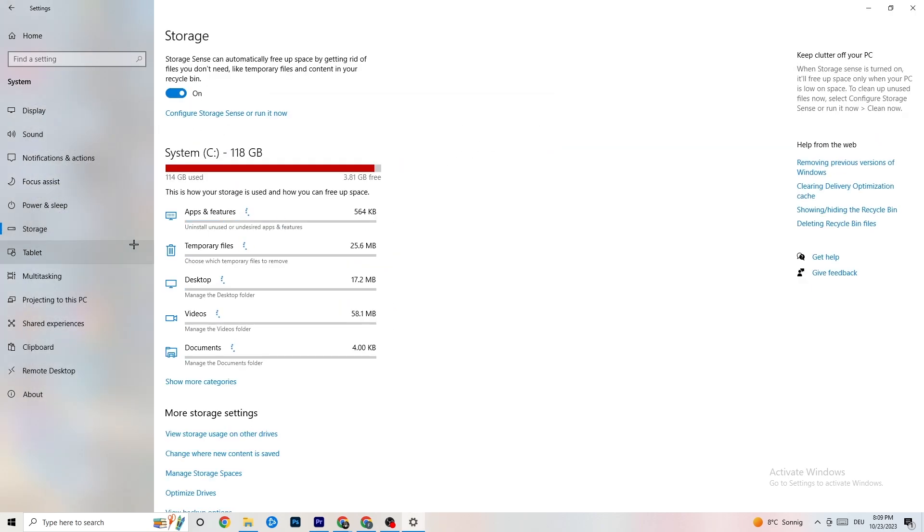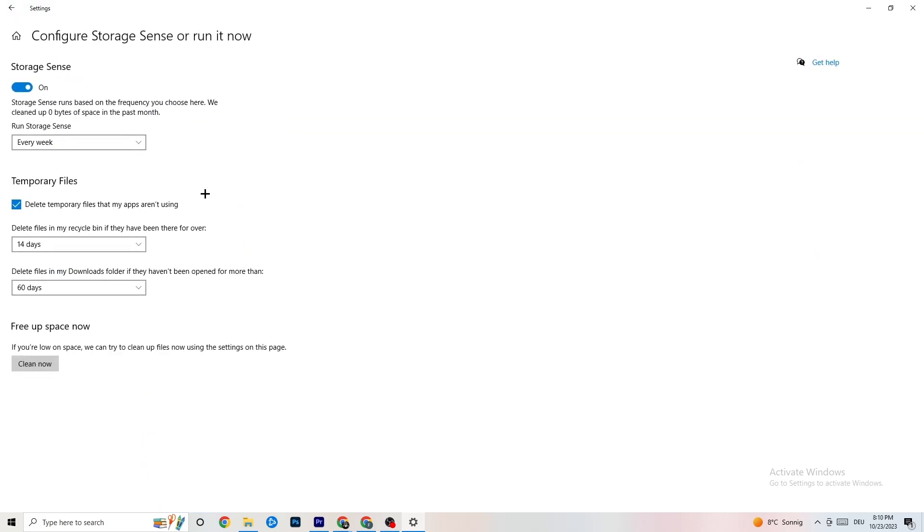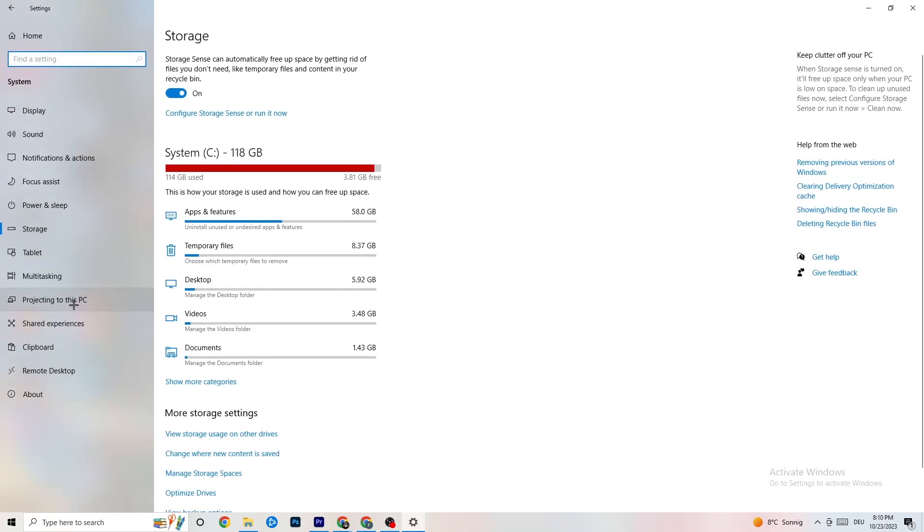Click on 'Storage,' then 'Configure Storage Sense' and 'Run it now.' Click 'Clean Now' — it takes a little while but it will clean every single trash file currently on your PC.